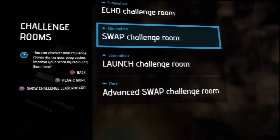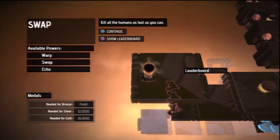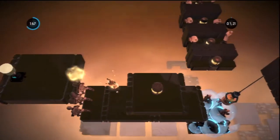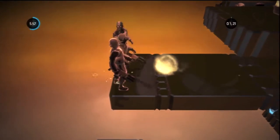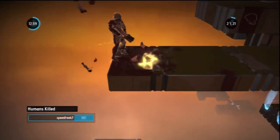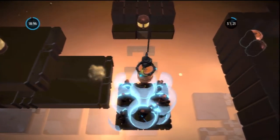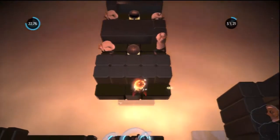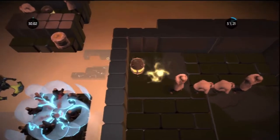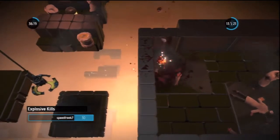Now here is the Swap challenge room. For this one you basically just have to get rid of all the humans. With this ability you can echo a person when you're inside them and then swap them into another person — it's basically using the swap ability. I found that quite amusing when I figured out how to do that. You just swap those and then that barrel will land at the bottom because it can't be held by the grip.